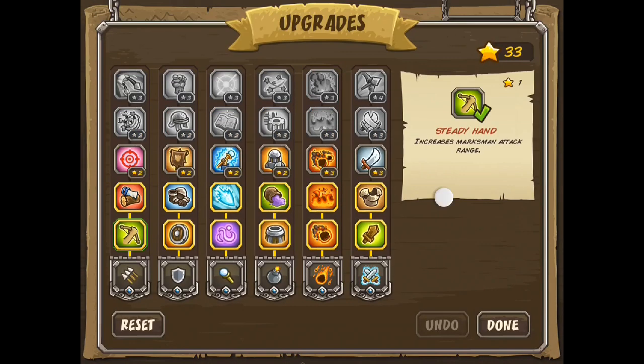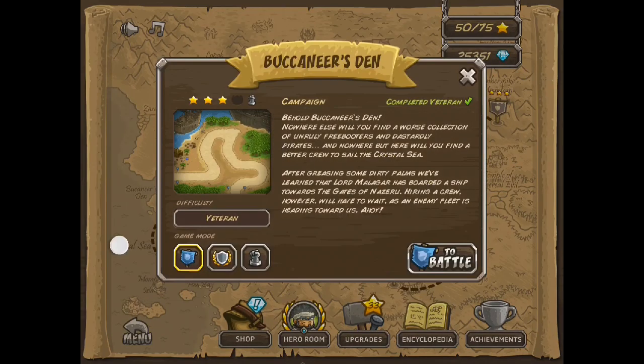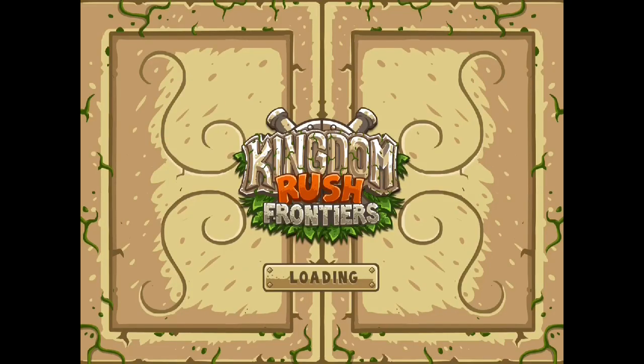Dark Age Outlaw here with another Kingdom Rush: Frontiers veteran walkthrough. This is for level 5, Buccaneers Den, the Iron Challenge.